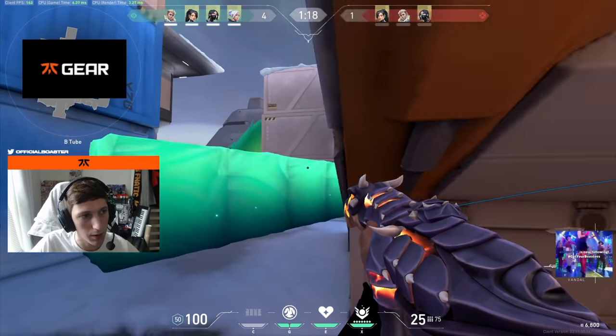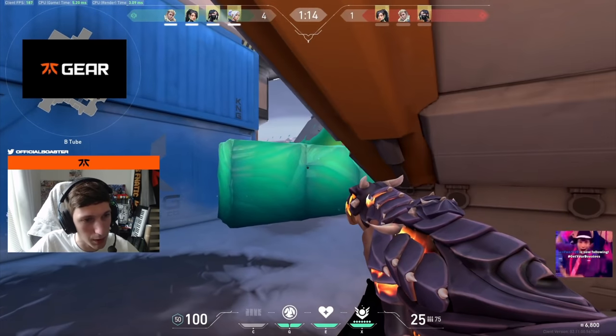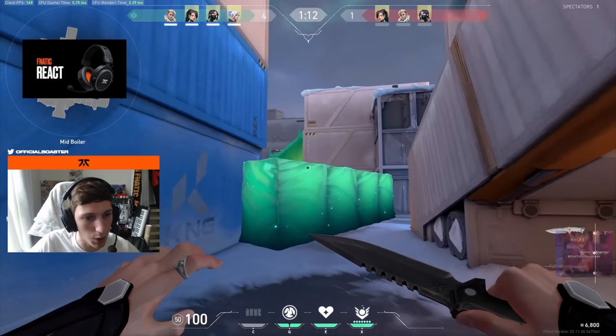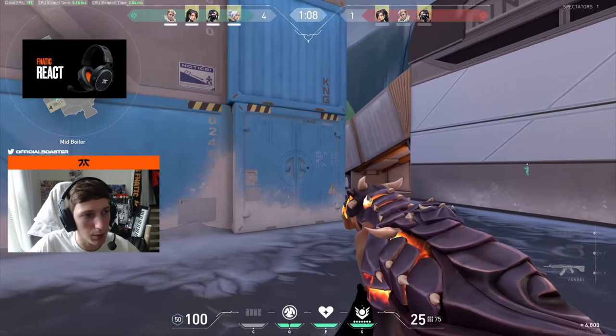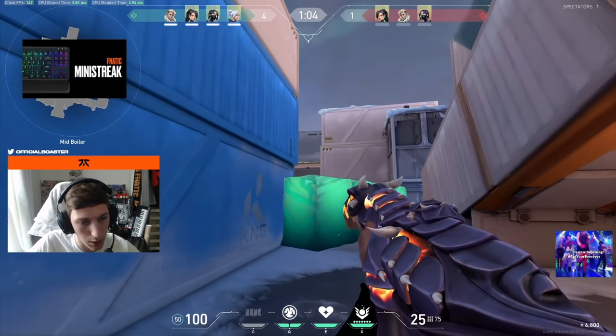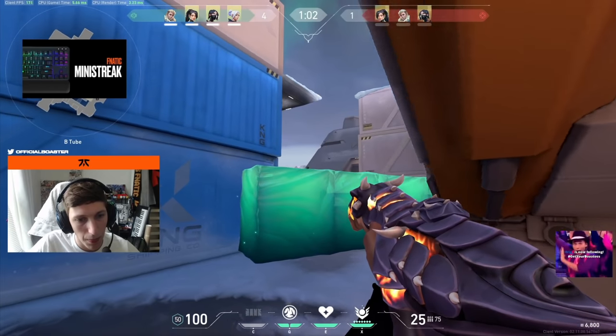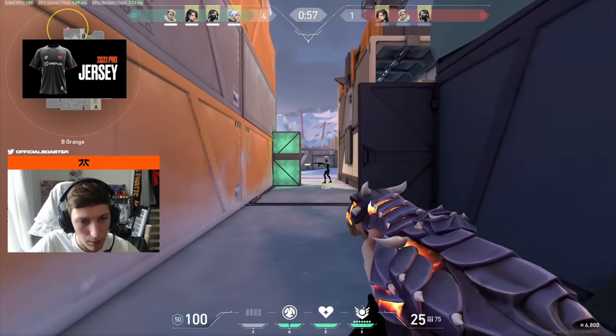Try to wall boost myself up. So I've walled off this now — they can't actually push through, but I wanted to wall boost myself up. Viper's still got B long. I'm just going to play towards here. It's always going to be long, there's no point rotating to B anywhere yet. I'm just kind of chilling. I hear two, Sova here — 3B, all three.